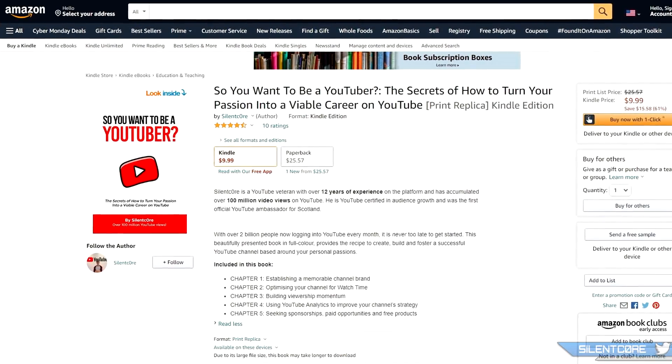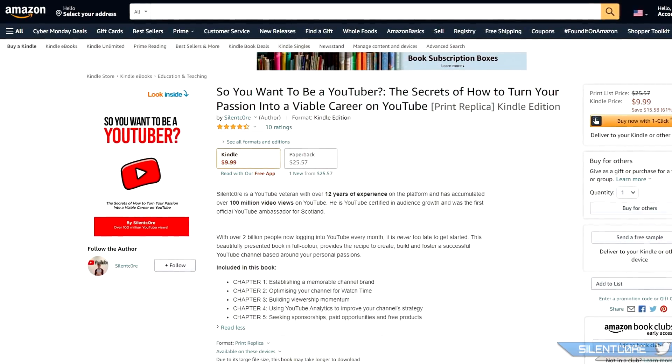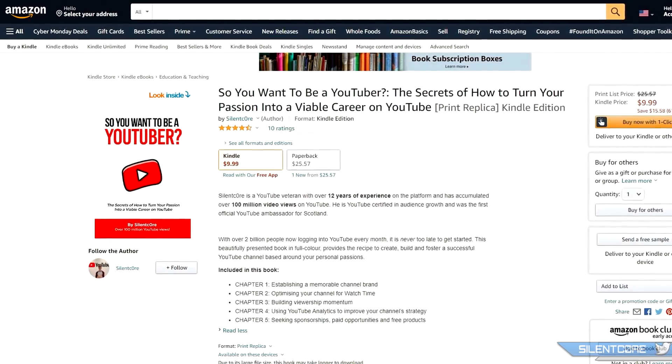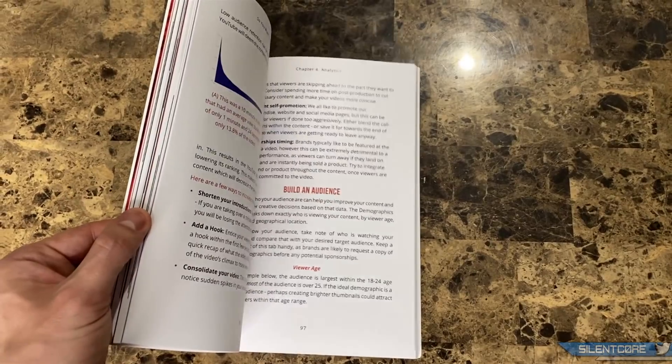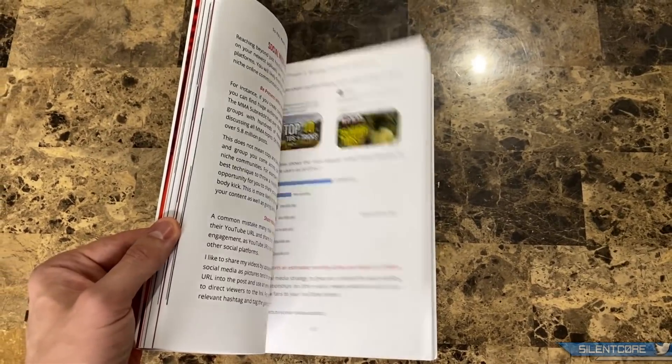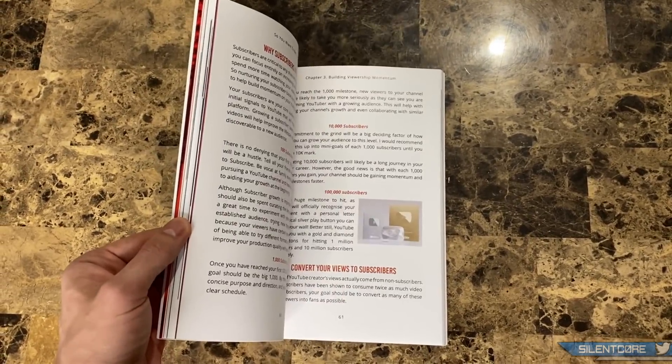If you guys are looking for a gift for any friends or family who are aspiring creators, I'm running a special offer on my book, So You Want To Be A YouTuber. This book is beautifully printed in full color and you can even preview it for free on Amazon. Check the link in the description or search So You Want To Be A YouTuber in your local Amazon store.